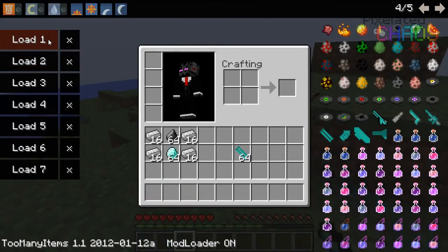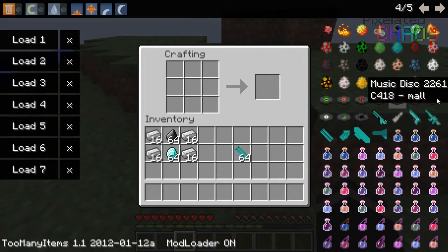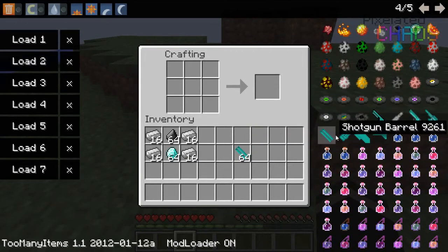This is still a work in progress, so you know, yeah. Now I'm going to show you how to make the parts for the diamond shotgun. As you can see there are multiple parts: the barrel, the grip, the base, and the stock.